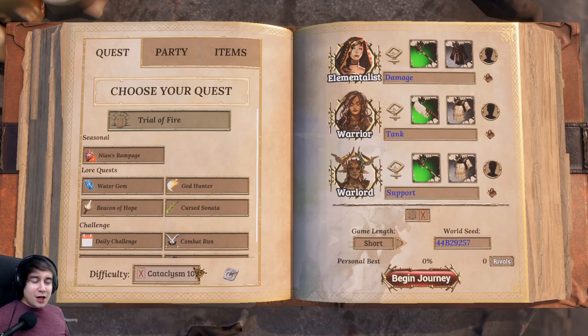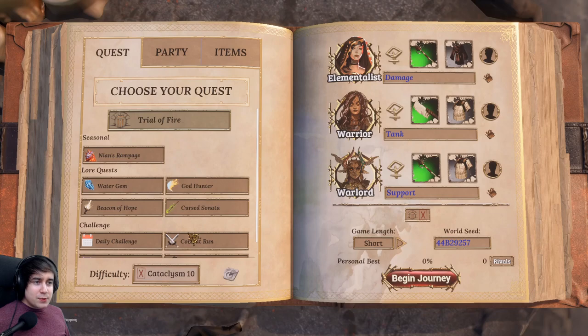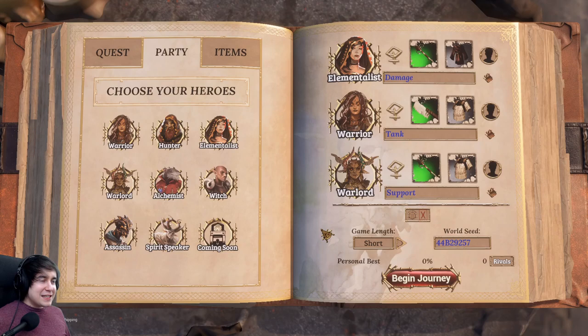Hello and welcome to my Trials of Fire Cataclysm 10 Guide. I'm your host, Mefu. I've got around 40 hours on this game, so I decided to make a guide to help out anyone struggling with Cataclysm 10 or any of the lower Cataclysms, and even easy, medium, or hard. Anything I say on this guide will translate to any difficulty you're playing on. We picked the standard Trial of Fire quest, which is the default, infinitely replayable roguelite — if you die, you're dead. This is a standard Cataclysm 10 run with no modifiers at all.